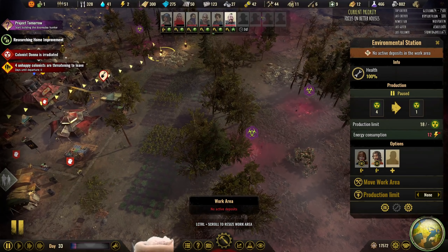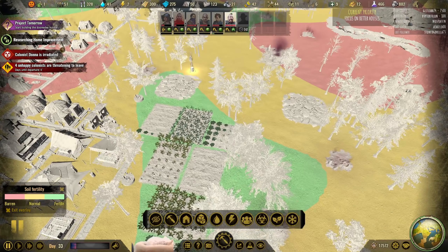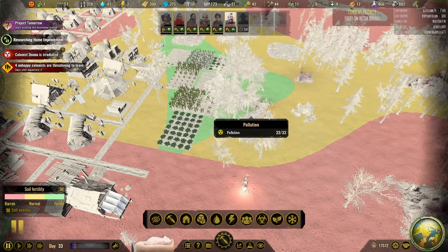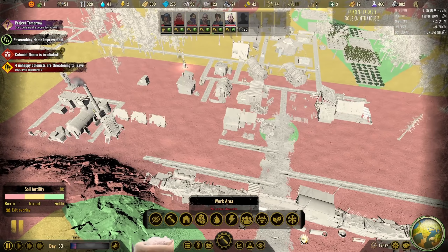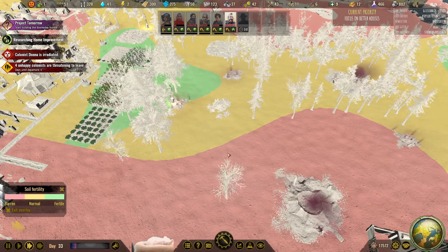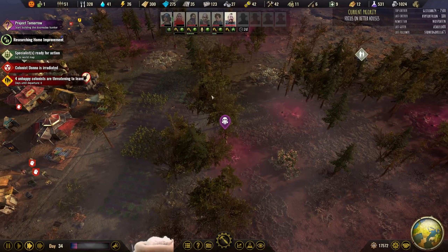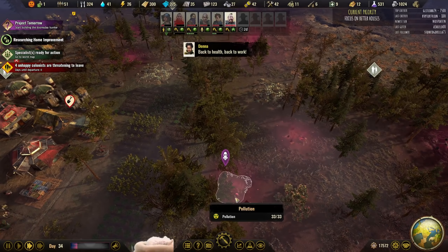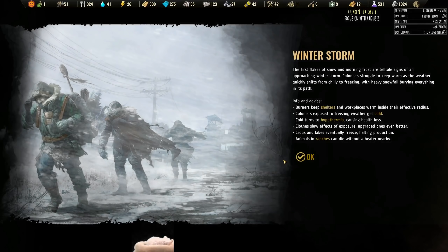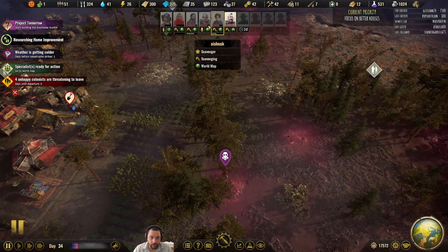Let me take a quick look at my fertility. I have pollution here and here, which cover farm zones. I'm going to clean up this pollution because it's probably the closest to the farm zone. We got our first winter storm. If I do manage to clean up these three pollution nodes, I can really try to utilize more of this land for more productive farming.